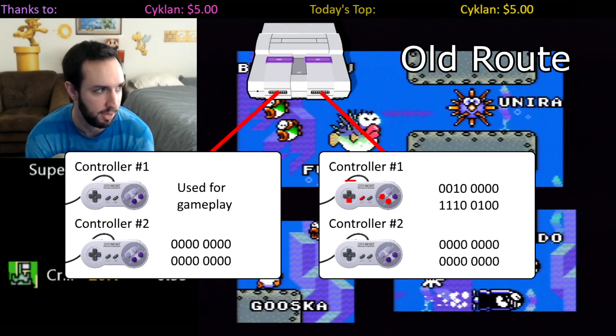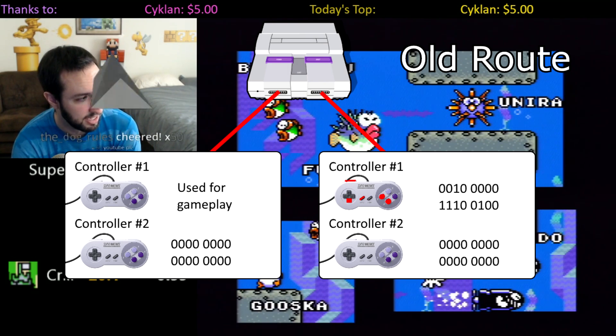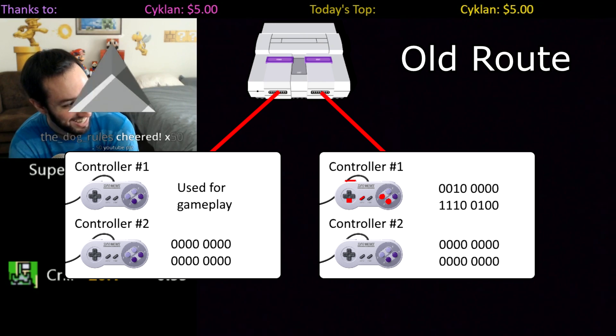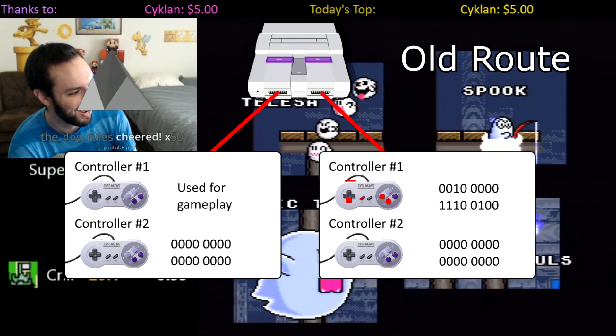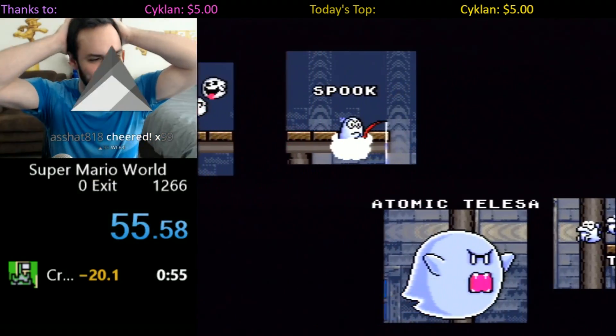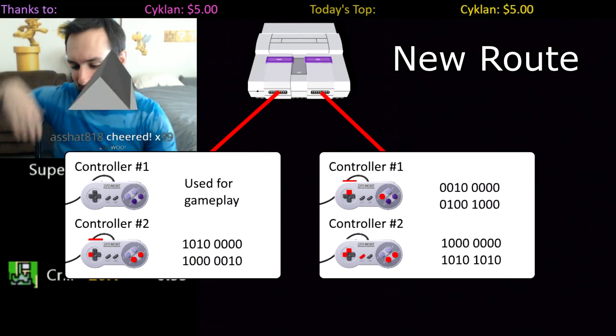However, in the old route, we plugged in a controller in the second controller port and had 5 buttons held down to set 5 bits to 1. When the processor started reading that data as processor instructions, it told it to go off to the sprite x-coordinate table.